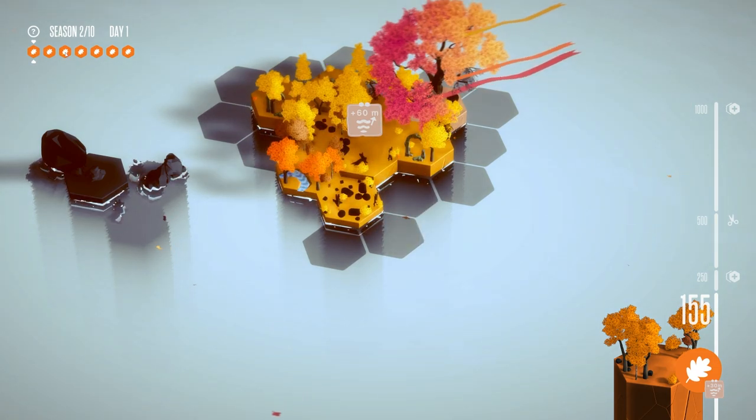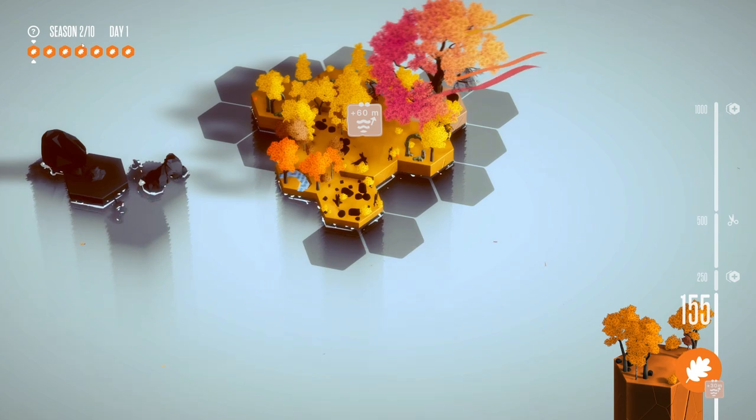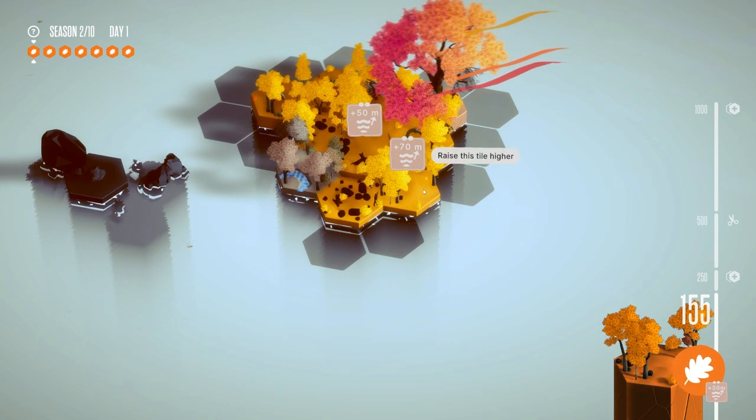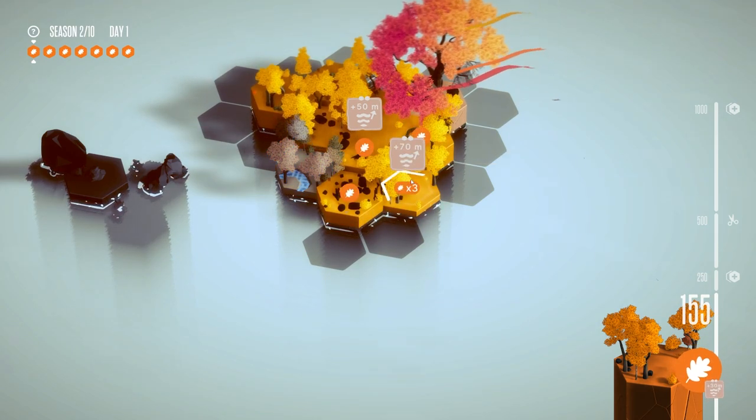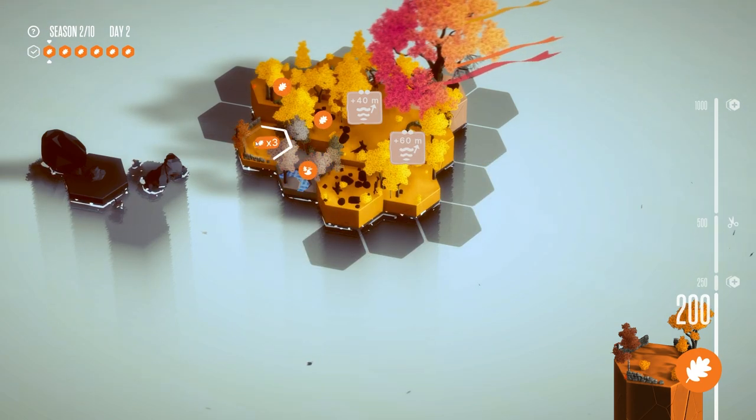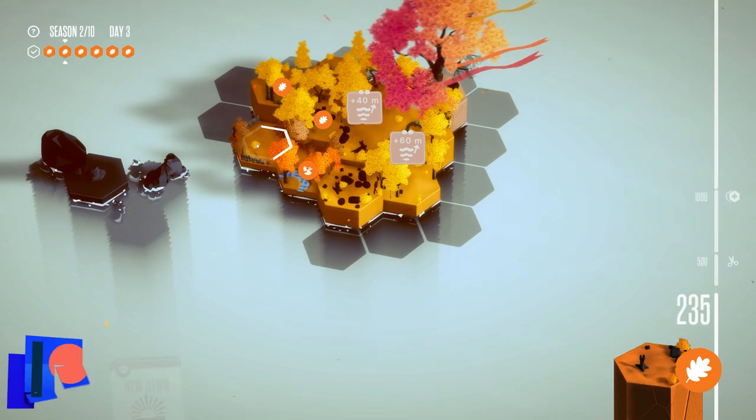We're in Season 2 now — excellent. We've gone through our placement of seven tiles. Happy days, we've gone through the season. We're still getting autumn tiles; however, we are going to be getting some non-autumnal tiles fairly soon indeed.